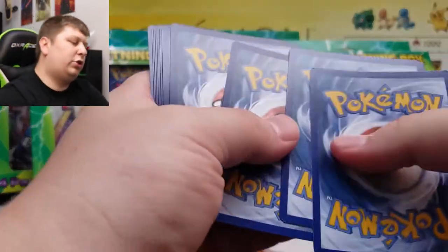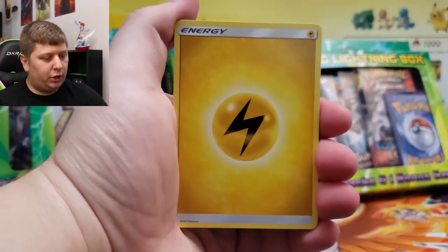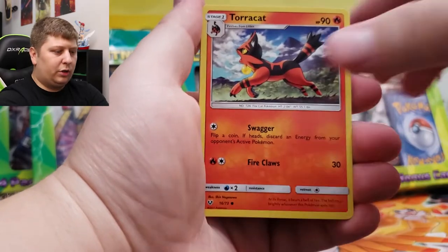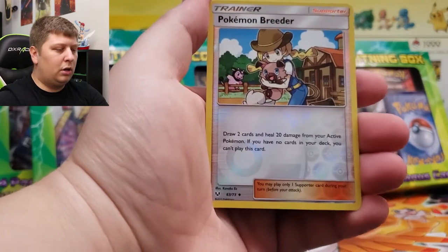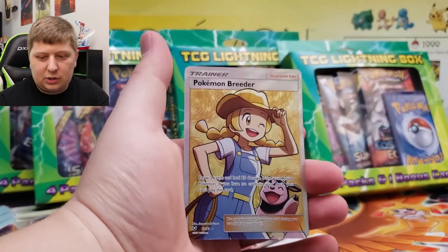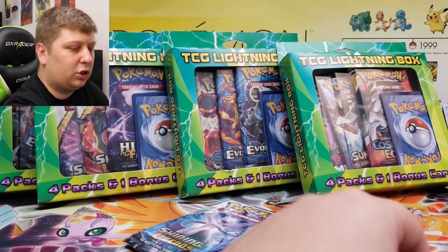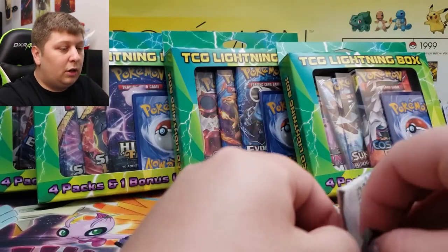Make sure you hit that subscribe button — I do all sorts of Pokemon content here on this channel. I also Twitch stream over at LegendaryYT, link in the description down below. And if you see any cool Ultra Rares here, they might be up on my eBay store, link to that also in the description. A full art Pokemon Breeder — we got back-to-back Pokemon Breeders, but we got the full art, something I haven't pulled before. 73 out of 73 there on the Shining Legends. I love Shining Legends, it's one of my favorite sets and it's going up in price — if you see it, buy it.